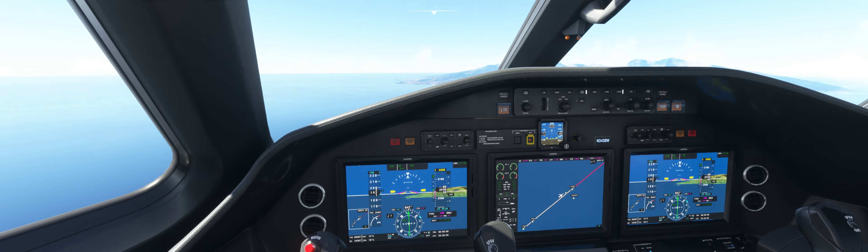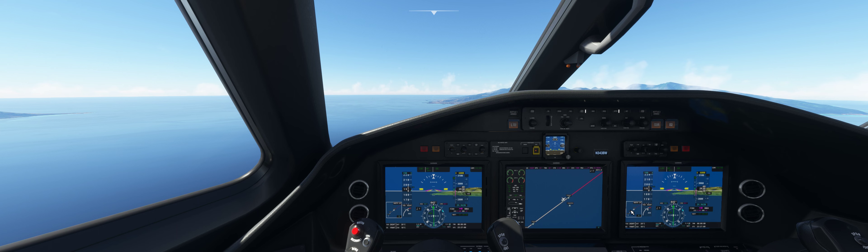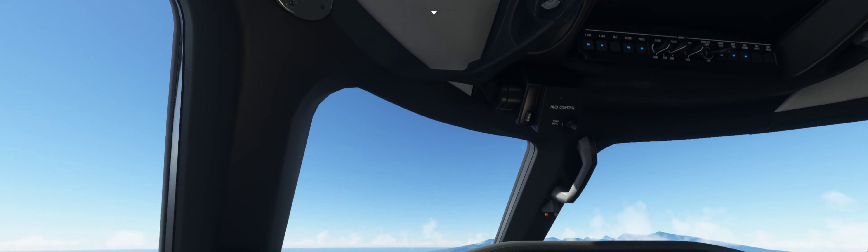Altimeter 29.9, decimal niner, 6,100, at 13. North-northeast. Make straight in runway 04. All right — make straight in runway 04. Cessna 3 Bravo Whiskey.